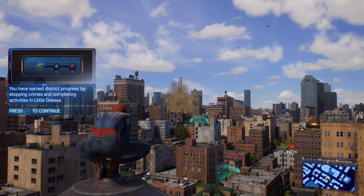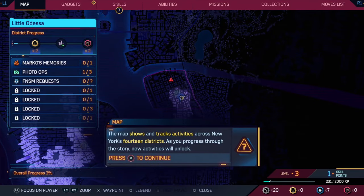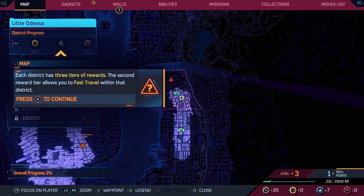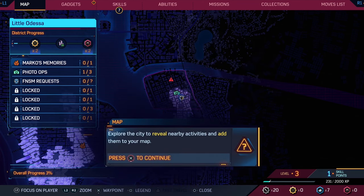Progress in Little Odessa - you've earned district progress by stopping crimes and completing activities there. The map shows and tracks activities across New York's 14 districts. As you progress through the story, new activities will unlock. 100 percenting this game is going to be so much fun. Each district has three tiers of rewards - the second reward allows you to fast travel within that district.